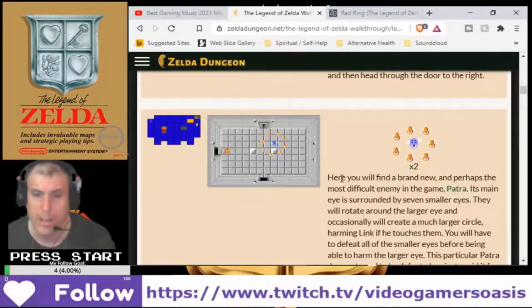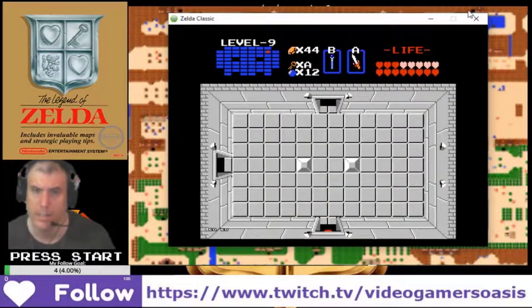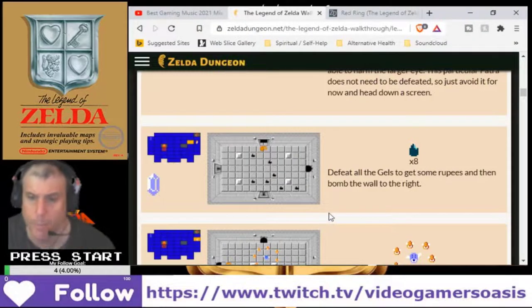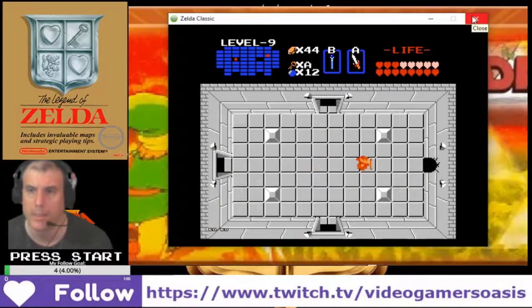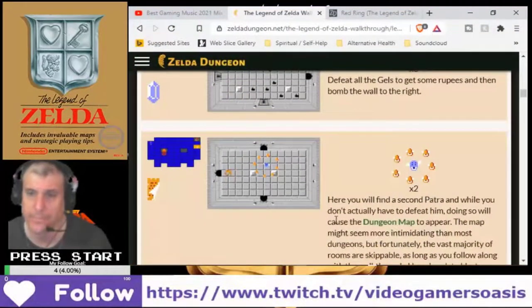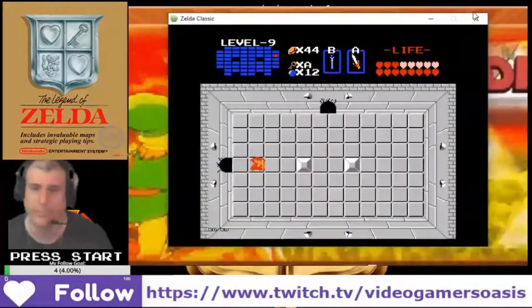Here we go — find a brand new Patra. Just avoid it and head down to the screen. Defeat all the Gels to get some rupees, and then bomb the wall to the right. We'll find a second Patra; blast open the wall above and go above.